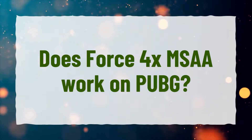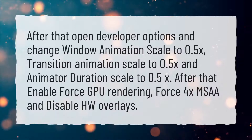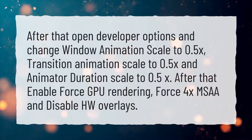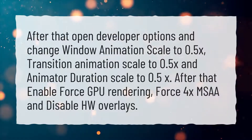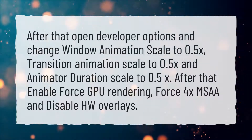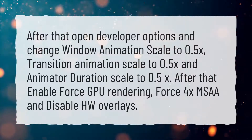Does Force 4X MSAA work on PUBG? Open developer options and change window animation scale to 0.5x, transition animation scale to 0.5x, and animator duration scale to 0.5x. After that, enable Force GPU rendering, Force 4X MSAA, and disable HW overlays.